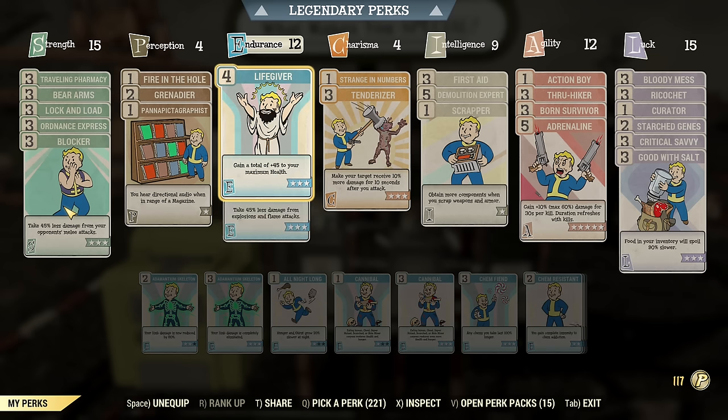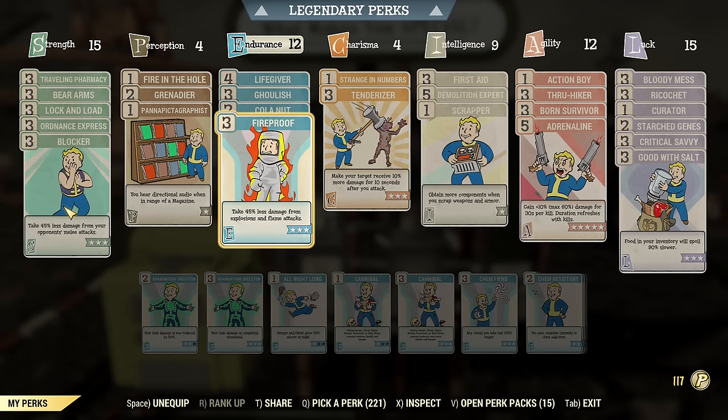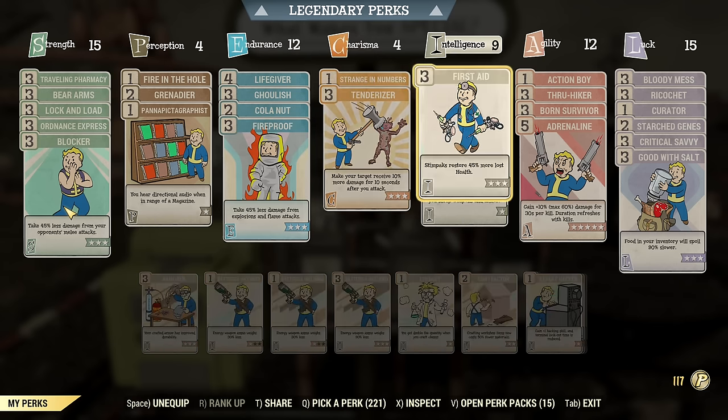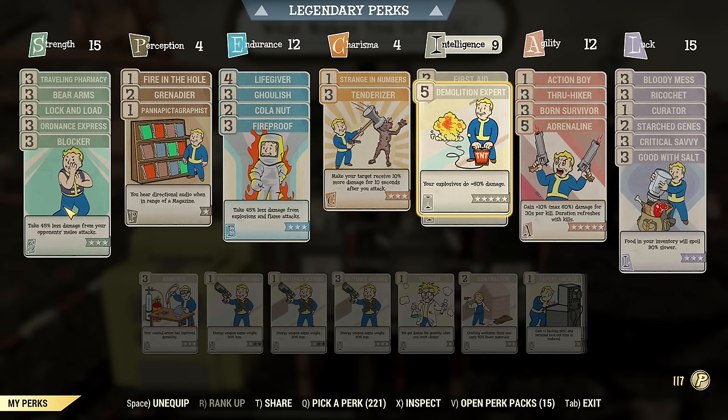12 Endurance is more than enough from my testing, but you could even increase it. The minimum will be Fireproof and Life Giver, which requires 7 Endurance. Under Charisma: Strength in Numbers and Tenderizer. Under Intelligence, Demo Expert is important — First Aid and Demo Expert — so you need at least 8 points under Intelligence.